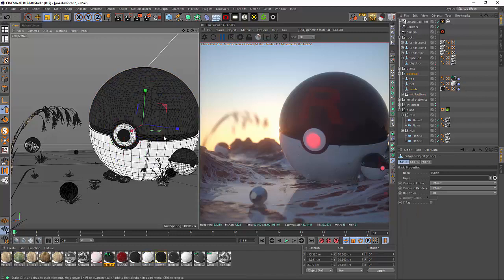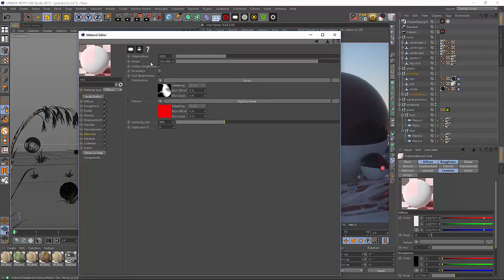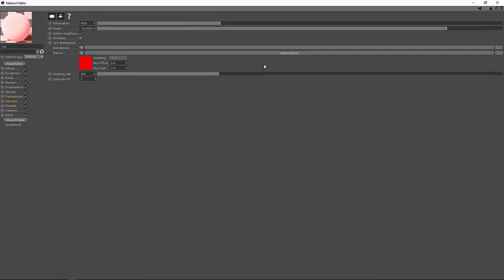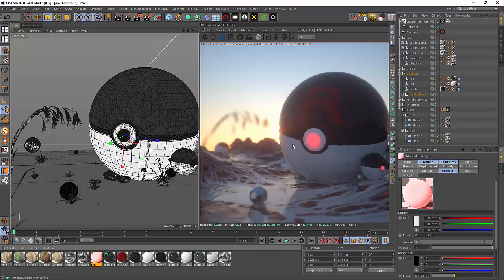The black is just black, and this middle piece right here is just a black body emission. In the texture I put a red, and in the distribution I put a random noise. I could totally get away with not putting anything there — it won't really make a huge difference. That's pretty much it as far as the Pokeball.